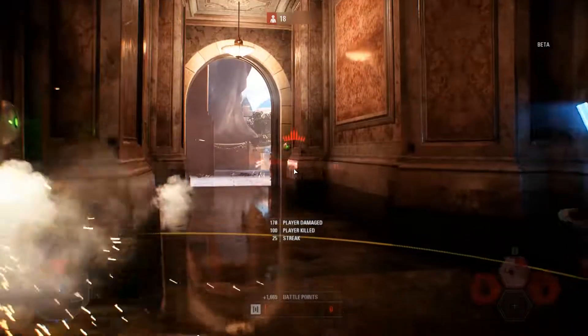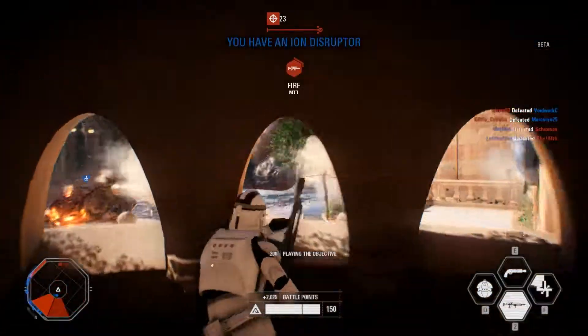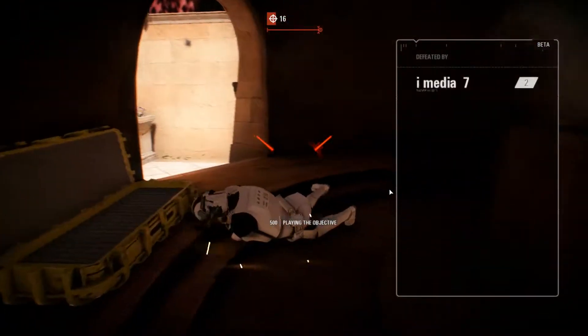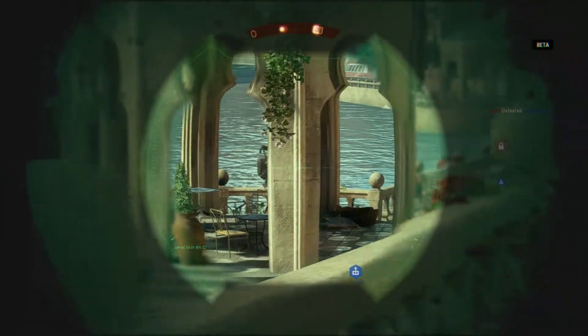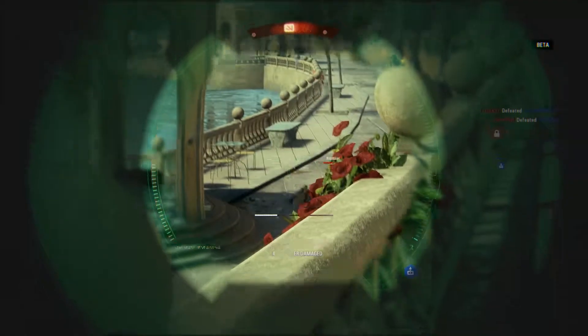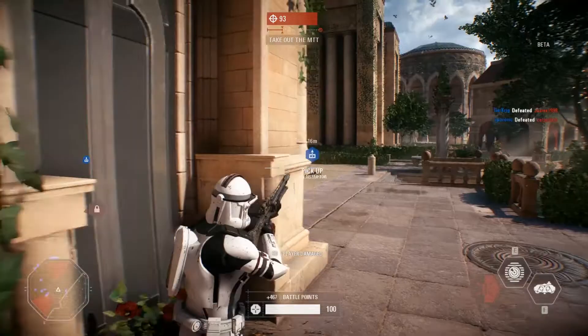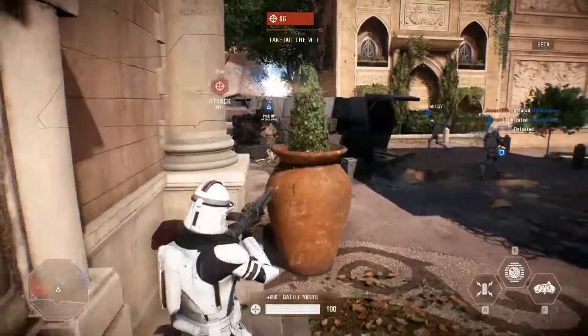Là j'ai sorti la sulfateuse pour faire le ménage à l'entrée, mais on s'est fait éclater. Je suis en classe assaut et j'ai ramassé un fusil sniper dans une caisse — un fusil qui permet de désactiver le bouclier du mastodonte. Il y a des conducteurs dedans mais on ne peut pas le piloter soi-même. Si votre équipe parvient à détruire ce mastodonte avant qu'il arrive au bout de la rue, vous avez gagné la partie.